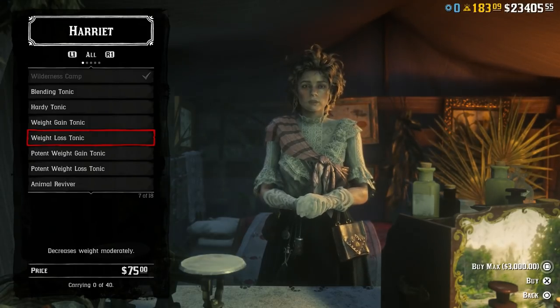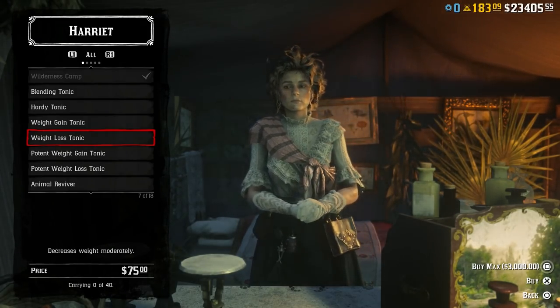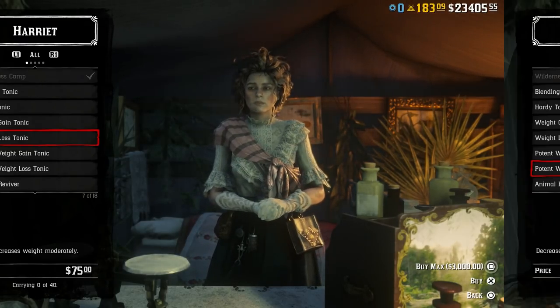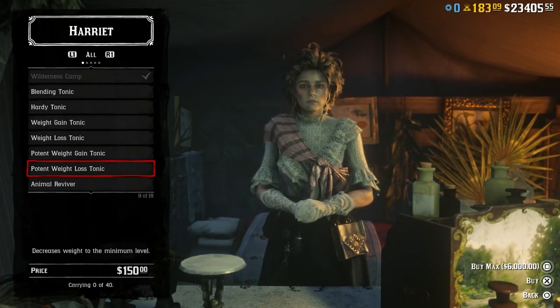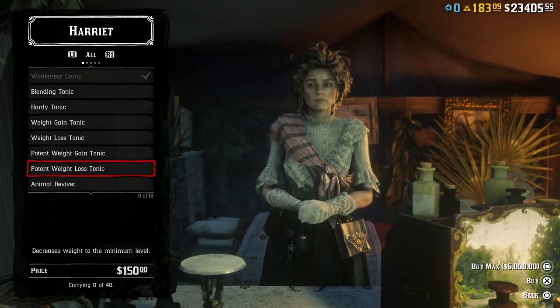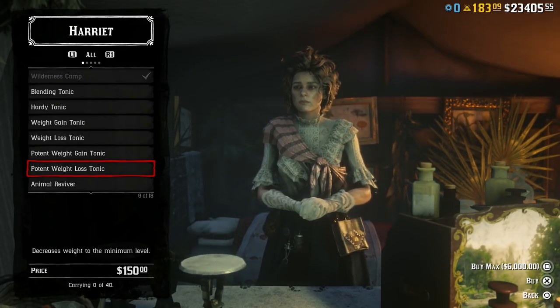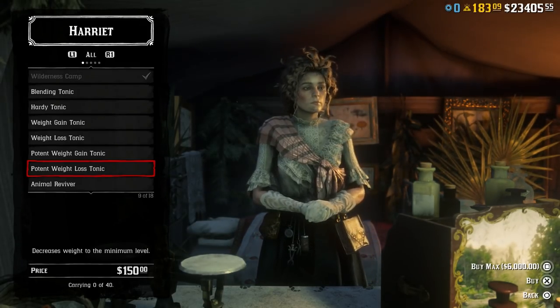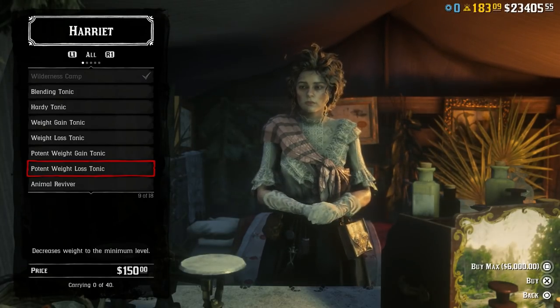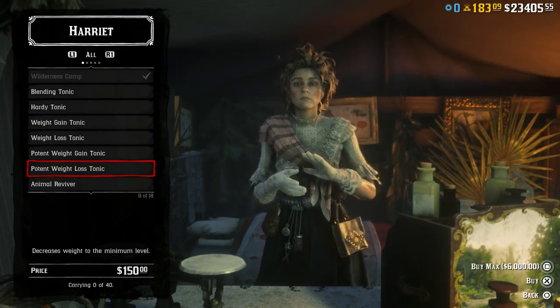This is also the same for item 49 — the weight loss tonic at $75, or the potent weight loss tonic at $150. With this one, it's as simple as not eating within the game. And even if you were to buy these tonics to get the perfect weight, it's not going to make much of a difference to your cores — because if someone gets a headshot, you're still dying. These tonics are completely pointless.